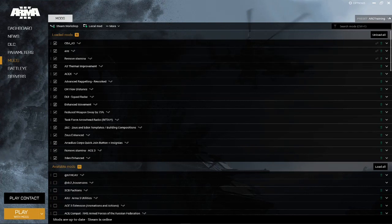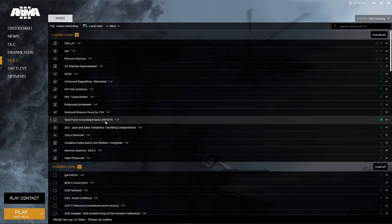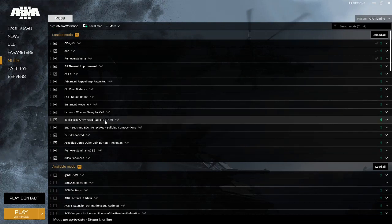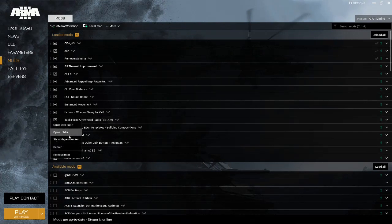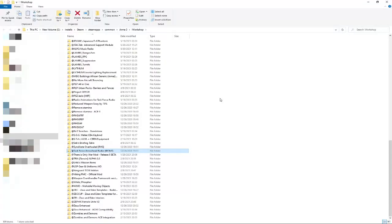Now that we've selected our preset — you can select any preset that has TFAR in it, it doesn't matter, and you don't have to set it up again when you change presets, you just have to do it once — you're going to right-click it. You're going to say 'open folder' and it's going to say 'Steam Workshop cache'. Just click 'I understand' and it's going to launch you into your Steam Common App Workshop folder.